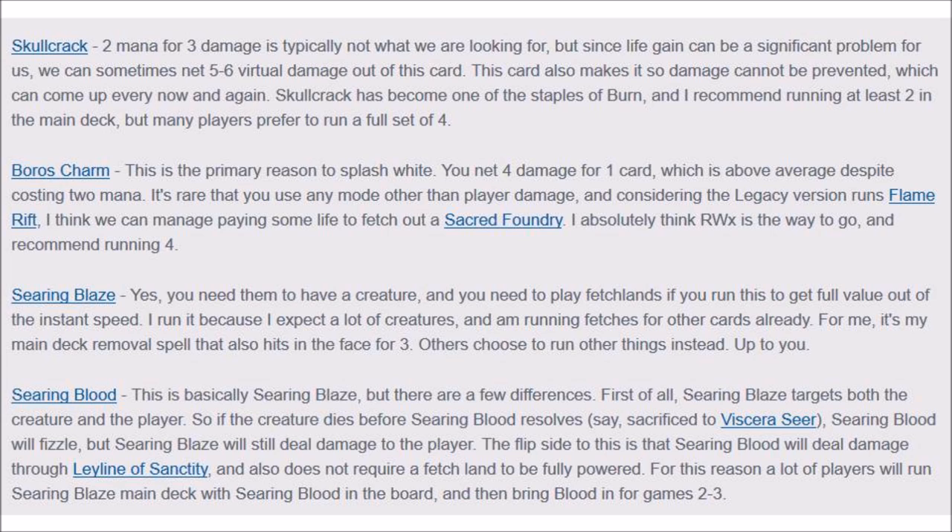The best cards actually come at the two-mana slot. Skull Crack not only deals damage, but it also prevents life gain — from Lightning Helix, from all types of stuff that would gain your opponent life. Siege Rhino is probably pretty relevant too, dealing between 5 to 6 damage if you play it correctly. Boros Charm does 4 damage for 1 card for 2 mana at instant speed — not much else I need to say about that, but you will have to splash white for it.